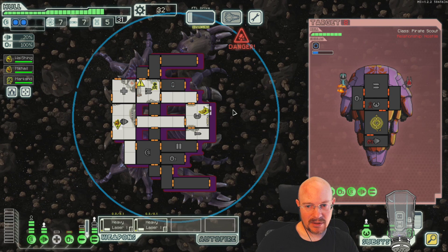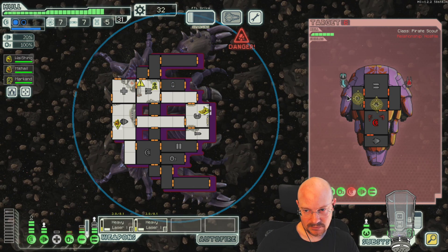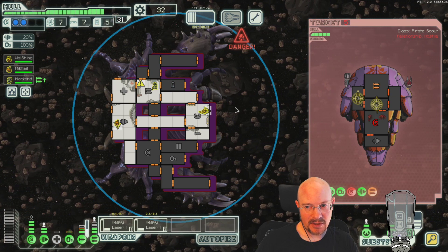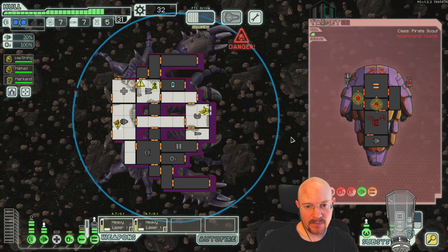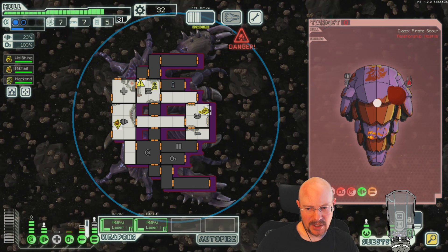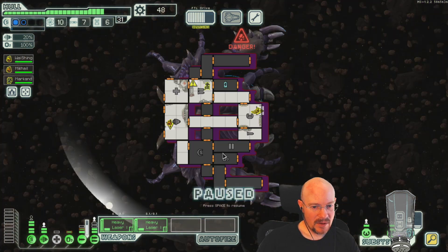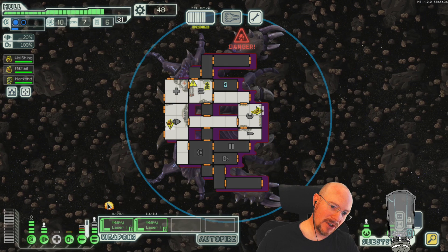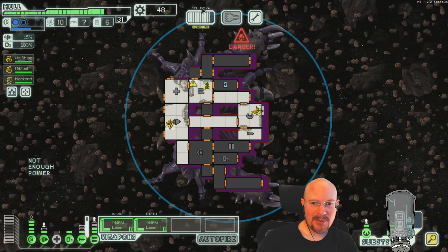Something needs to actually hit my shields for me to see the hitbox. We should be able to see with an asteroid. Wow, it's actually way out here. You can see — there's where the actual shields are, and the image is out here. It's a good three inches away from where it actually is. That's quite interesting.